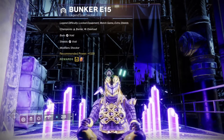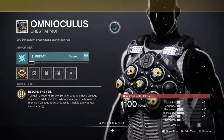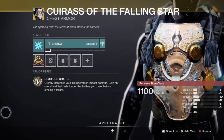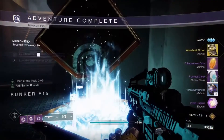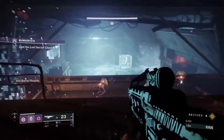And Void Shields, which can only be broken with void weapons and abilities or an anti-barrier weapon. The rewards dropping today are the exotic chest armor — Omnioculus for Hunters, Cuirass of the Falling Star for Titans, and the Mantle of Battle Harmony for Warlocks. There is also a chance of receiving other exotics from the loot pool, enhancement cores, and enhancement prisms.